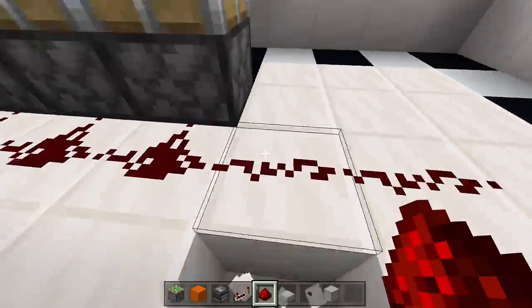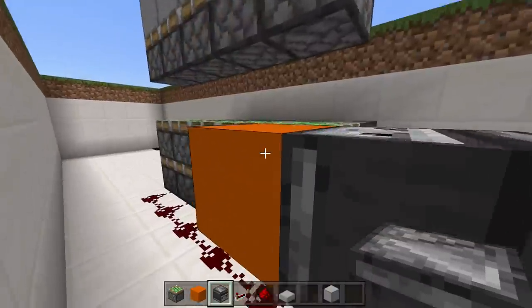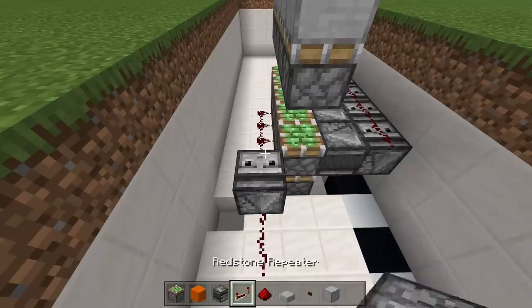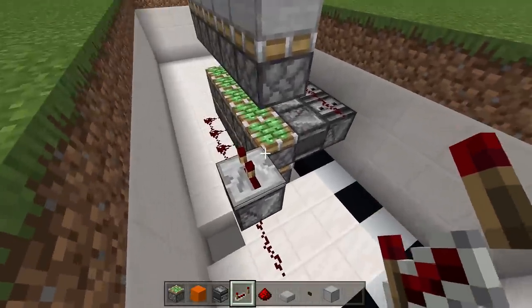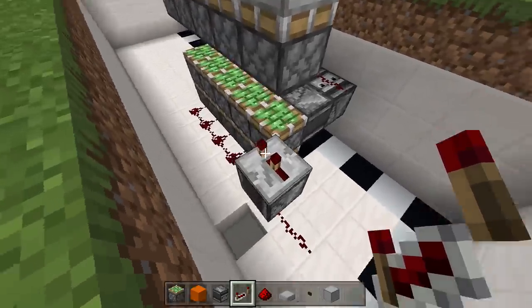Right above this piece of redstone we need to place an observer block facing downwards into it — dig out one block and place the observer block facing downwards towards that redstone. It should make your bottom sticky pistons extend. Then right on top of this observer block place a repeater and set it to two ticks delay — every time you update something in front of the observer block it will tick.